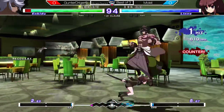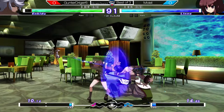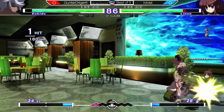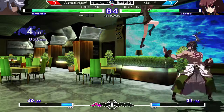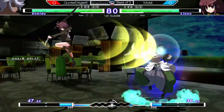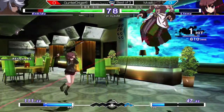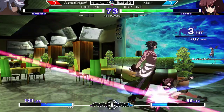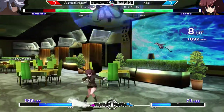So immediately we can see Moist trying to zone out Enkidu, not letting him get in. What Enkidu wants to do is get close and pressure you as much as possible. Bad situation for Moist, but an accidental jump cancel allows him to get free. Jagged back to the corner, but Line finds his way out.